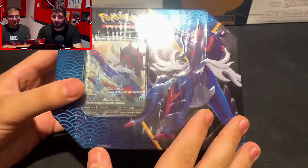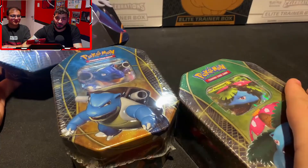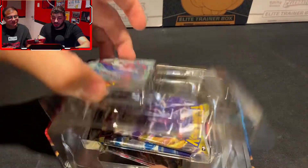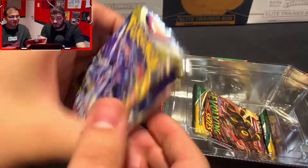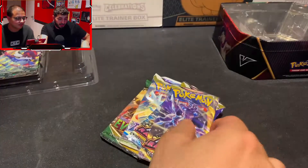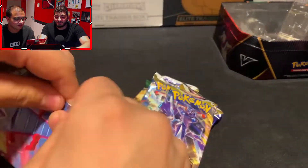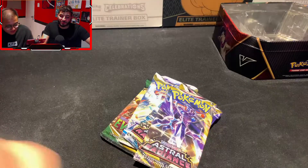We're gonna go ahead and get started. We're gonna start with a Divergent Power Tin and then move into our Blastoise and Venusaur Tins. I figured it'd be a good idea to start with some modern packs. This comes with five packs: two Evolving Skies, two Astral Radiants, and a Brilliant Stars. I also got one more Evolving Skies to even out the playing field for me and Anish. Anish, go ahead and open those packs.